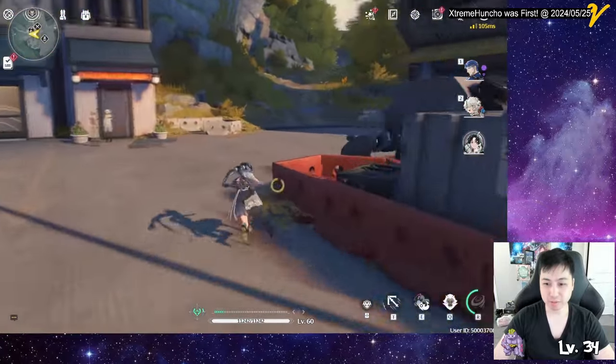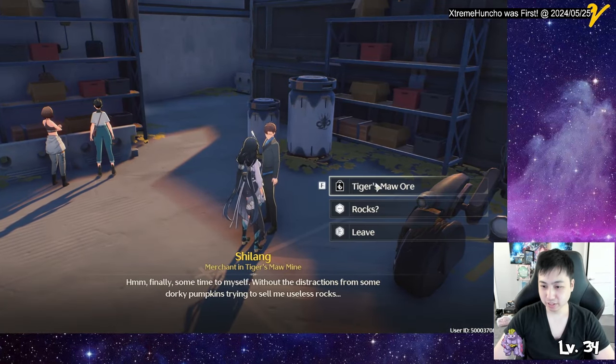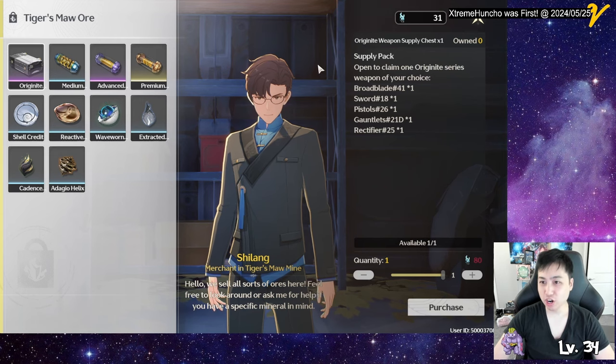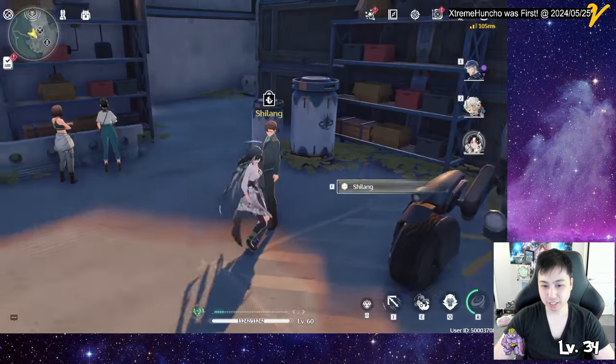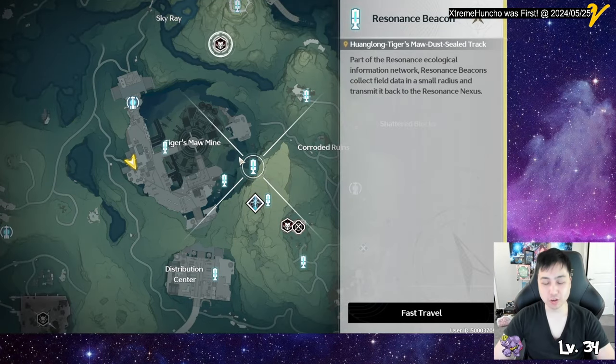Take the stairway — probably easier that way. There we go, this is the guy. You need like 80 Tiger Mall ores to get this four-star Originite Weapon Supply Chest. This guy only appears after you complete the exploration quest for Tiger Mall's mine — that's one of those green quests in your journal. Eventually you get to it and you fight a boss down here.